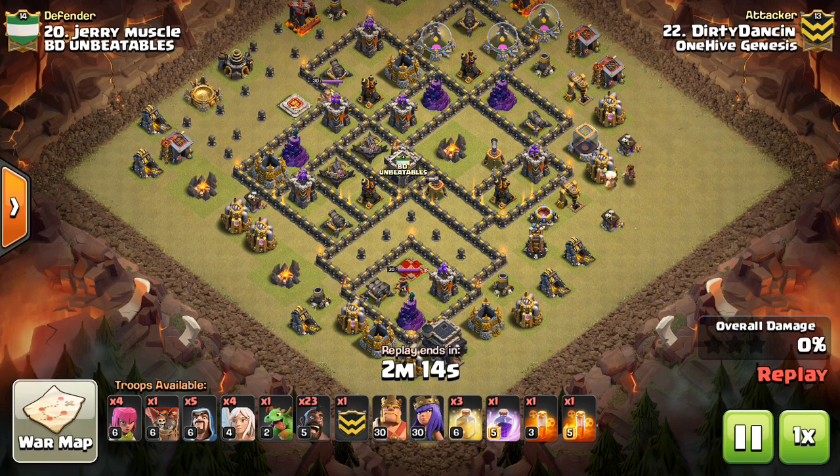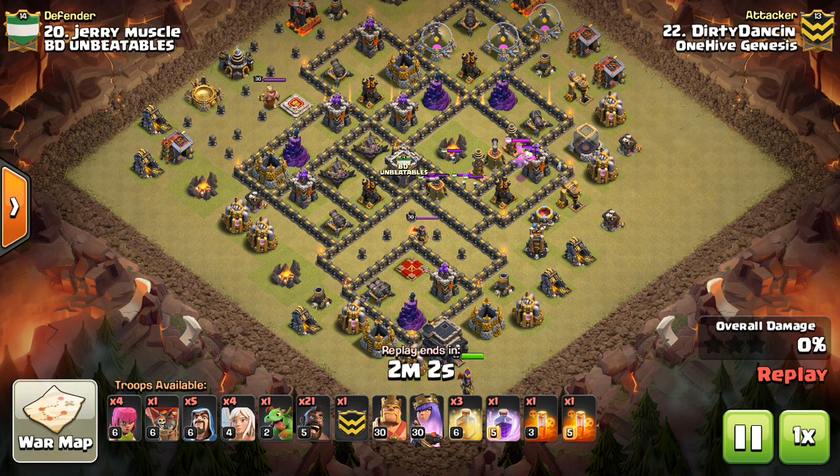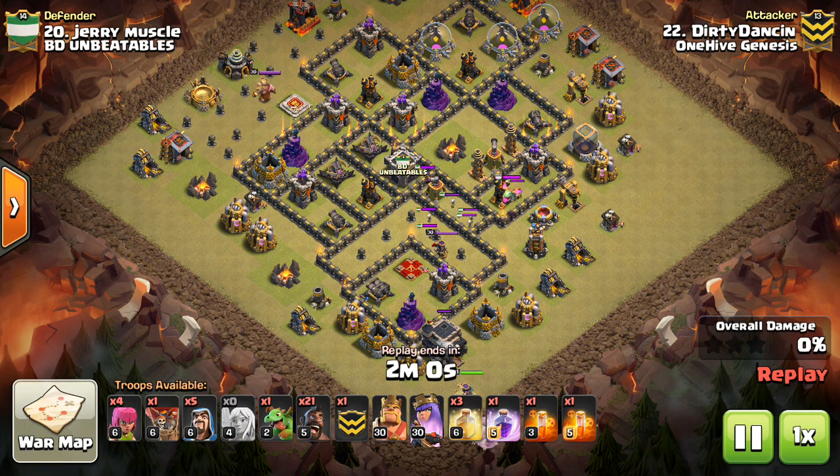Hey guys, what's up? Sectatron here from One Hive Gazette, here with the next video. Today we're talking about how to deal with these Town Hall 9 Offset Queen bases, where she's typically kind of isolated, very close — four or five tiles away from the outer wall.